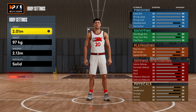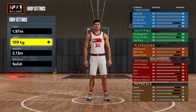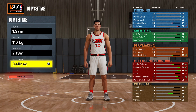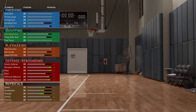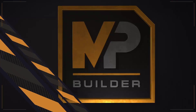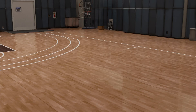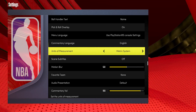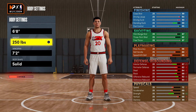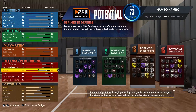Build number four is a small forward and a bit complicated, so bear with me. For body settings, go 1.97 meters with max weight, max wingspan, and the Burly body shape. Do random takeovers and attributes, scroll to Edit Build, then change the units of measurement. For the next body settings, go six foot eight, 250 pounds, and a seven foot six wingspan.